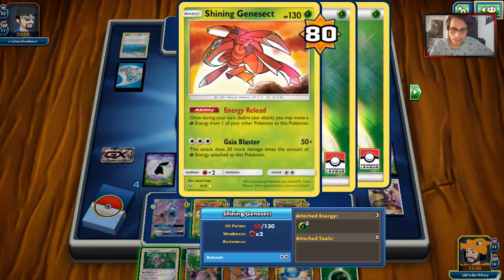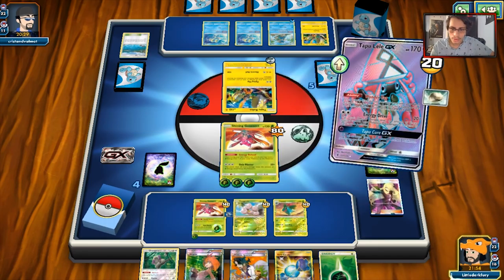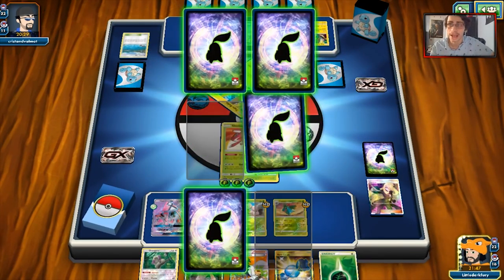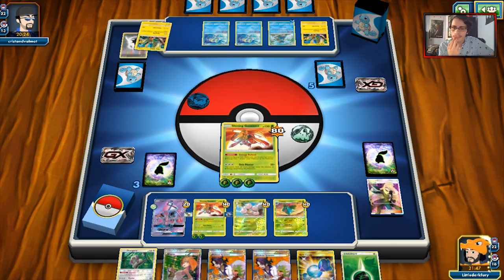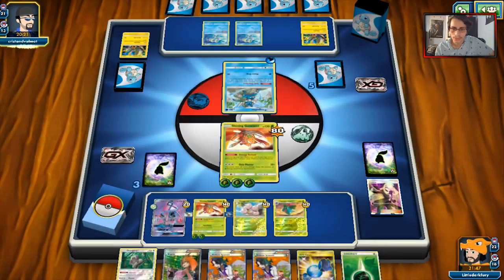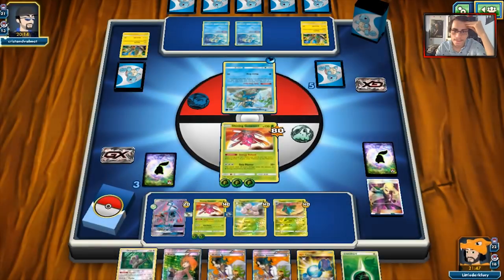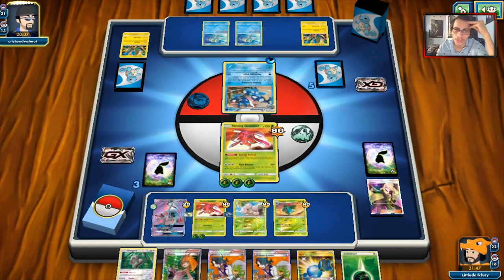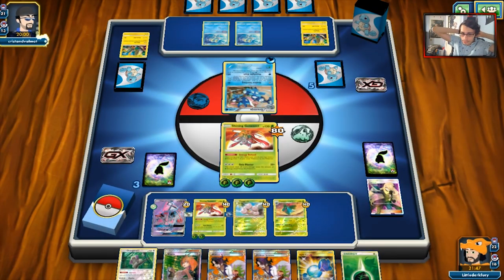We go into Genesect — it could go down next turn, but we'll Energy Reload and have another Genesect ready. No Exeggutors, so it doesn't look like we're getting much Alolan Exeggutor action this game. We knock out Tapu Koko GX and check our prize — no Venusaur. I should have put Orangaroo down. He goes for Frogadier, which means he has a Greninja. We're going with Shadow Stitching Greninja — Shadow Stitching technically shuts down Venusaur, but it doesn't matter because we're doing so much damage with Gaia Blaster.